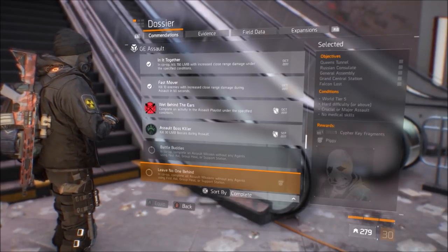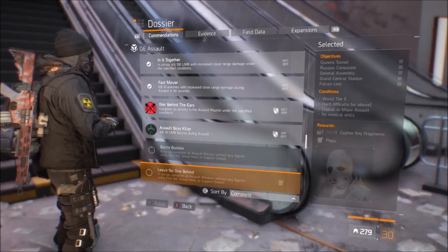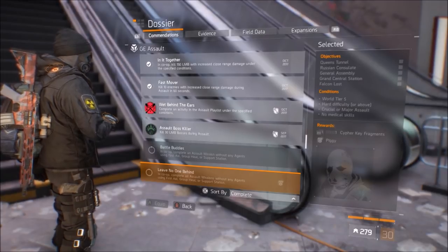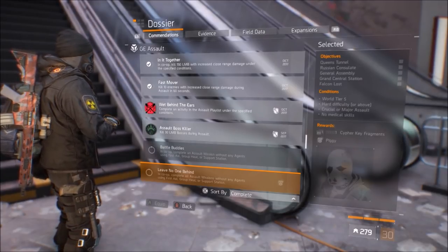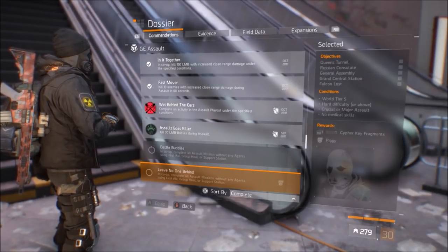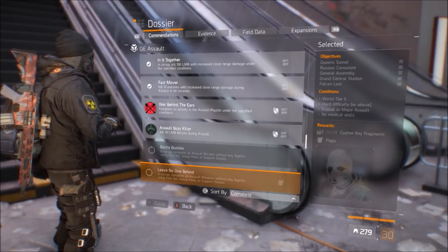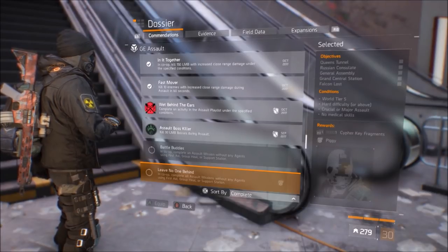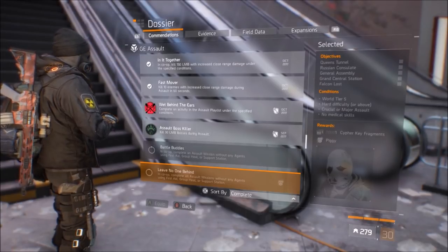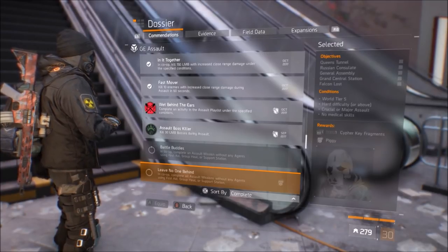If you don't have the classified version, if you have a Ninja Bike Backpack, put together a few classified pieces or regular gear. I would recommend using Nomad so you at least have the four-set bonus, and then pick one or two pieces from another gear set you're comfortable with. With the Ninja Bike Backpack you can unlock talents based on how many gear pieces you have. If you're new and don't have either, hopefully you'll have at least a Relentless Backpack — when you deploy a skill and get a kill, you get a portion of your health back.